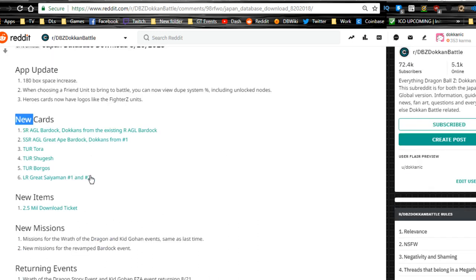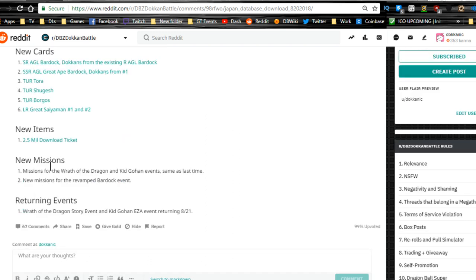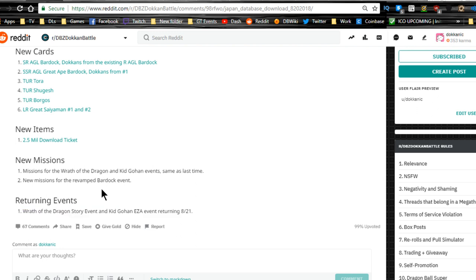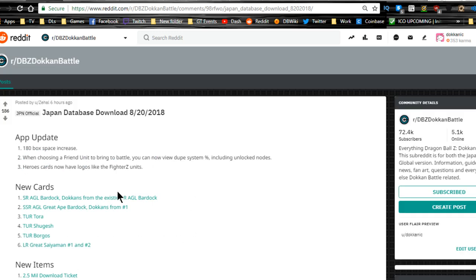Tora, Shugesh, and Borgos all get doken awakenings, and we have the LR Great Saiyaman one and two. New items include a 2.5 million download ticket. There are new missions for Wrath of the Dragon and Kid Gohan events, plus new missions for the revamped Bardock event. Returning events include Wrath of the Dragon story event and Kid Gohan EZA event on 8/21.